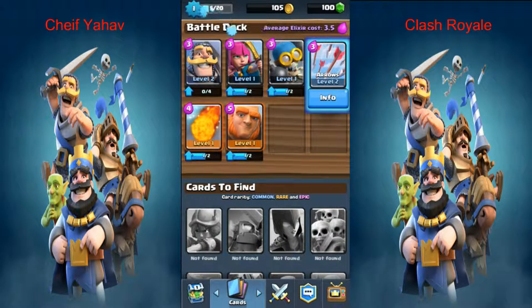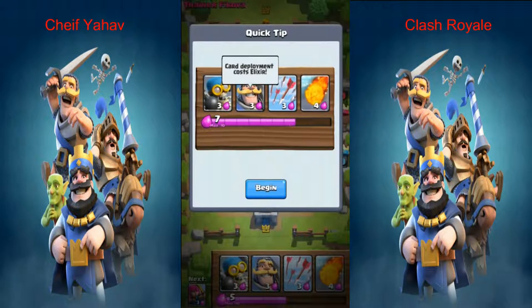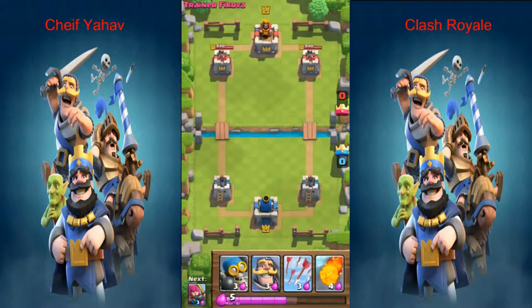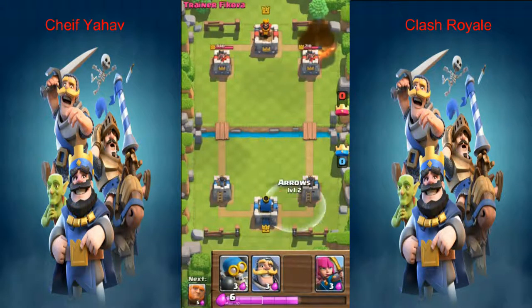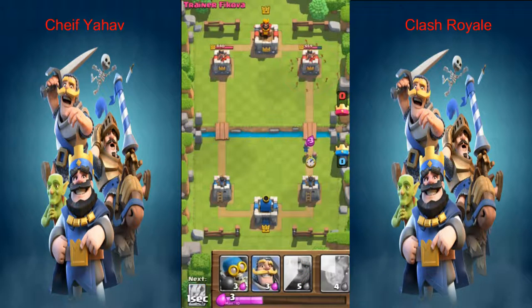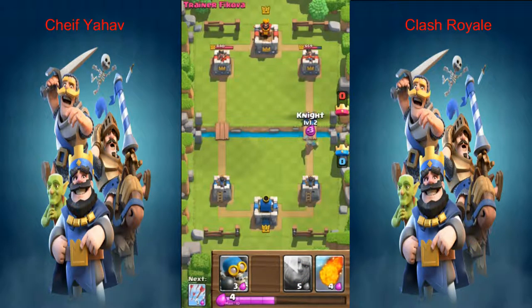Let's go do another battle — let's do training. Next time I'll finish the trainings, right now I just don't have time. I already know how to play, so I'm just gonna put a fireball here. I don't even know what I'm doing — I forgot. I'm just gonna wait for the max elixir.